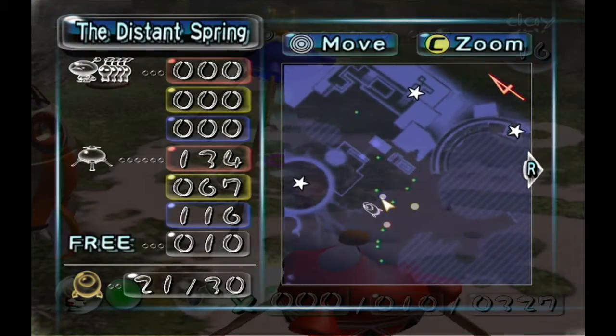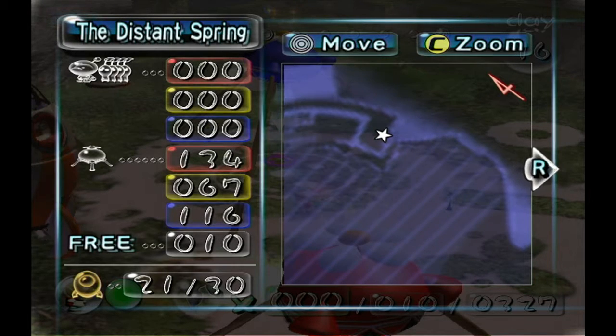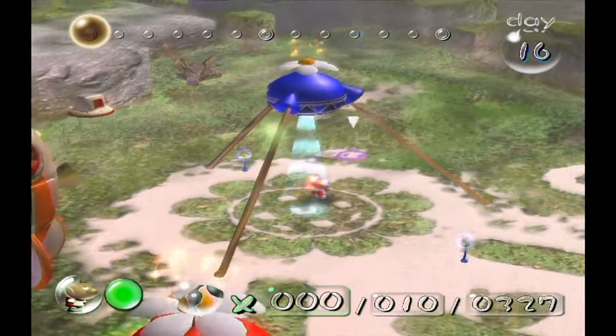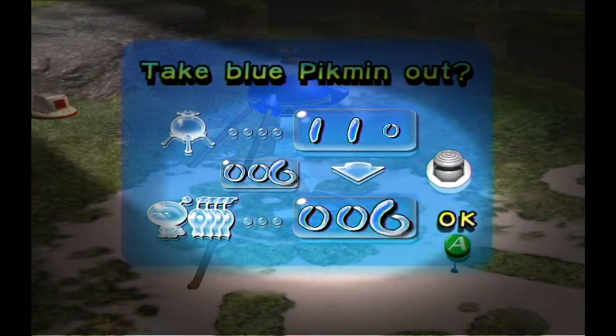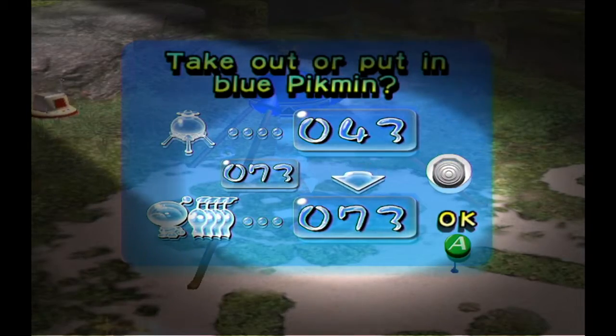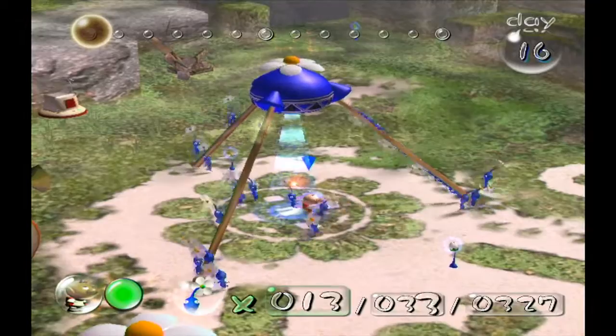If you remember from the last episode, there was a ship part over here that we couldn't reach by throwing blue Pikmin up. I thought maybe yellow Pikmin would work, but I actually tried and it turned out terrible. The yellow Pikmin drowned and couldn't reach it. Then I tried again and picked up the item, but they all fell in the water because the pathway was too narrow. So they couldn't go that way and they all just drowned.